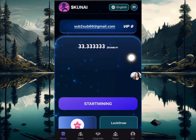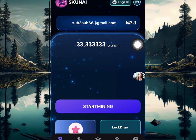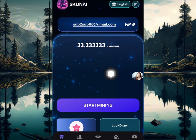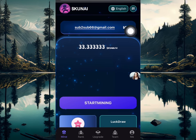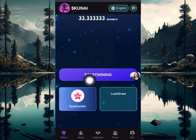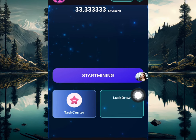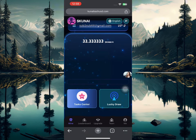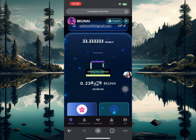Another airdrop has been dropped today. If you click start mining, you start mining for free — you don't even need to invest to start making money. This is the Kunai airdrop. This is my email and my VIP plan right here. I can start mining for VIP zero, and as you can see I have already mined over 0.2 Kunai coins just right now.